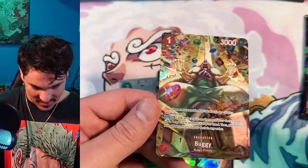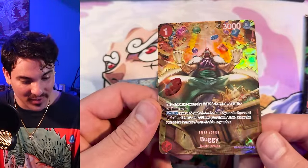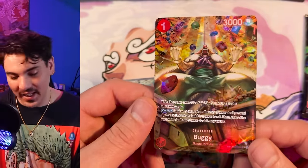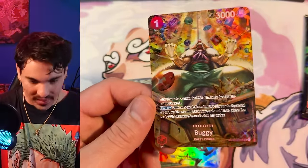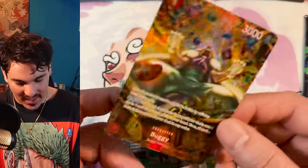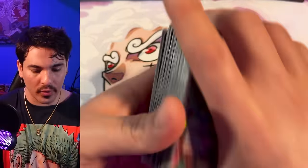SP Buggy! Good card, crazy art — this is actually really great. Can't be KO'd by slash characters — don't forget it, Buggy going wild. They didn't pull this in Japanese either so it's cool to see this card. And that's it for the hits in the case.